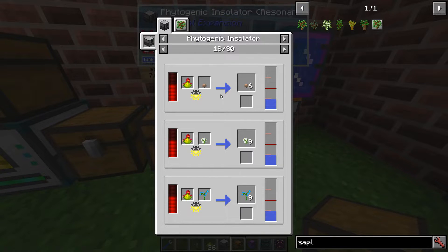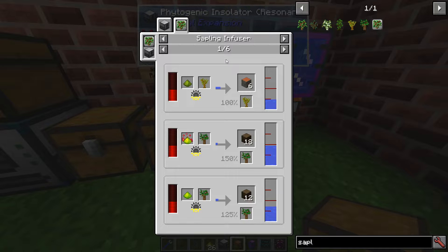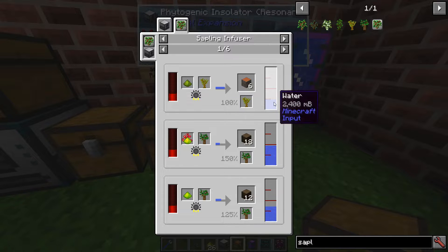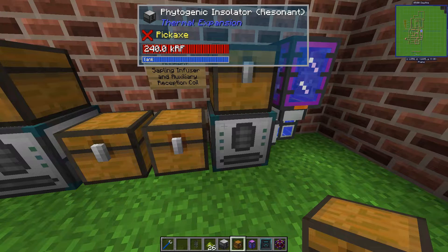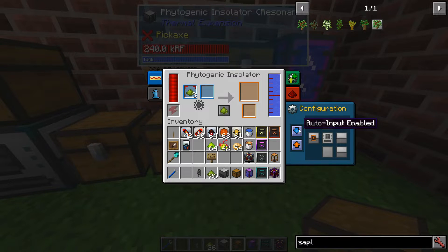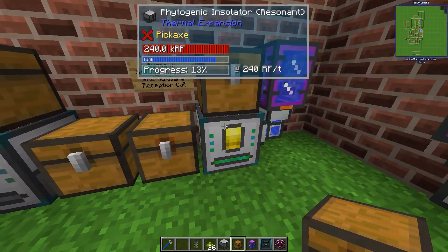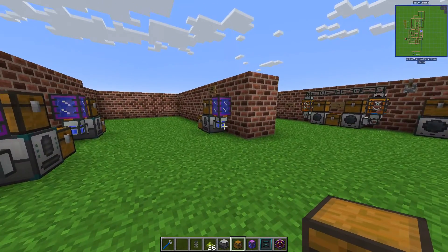Let's talk about the Sapling Infuser augment, because while most flowers and plants can be grown normally, trees require you to augment with the Sapling Infuser. Otherwise it works exactly the same — higher tiers give more output and you still need fertilizer. Remember that everything will be output, so you may need to loop saplings back if you want to continue production.